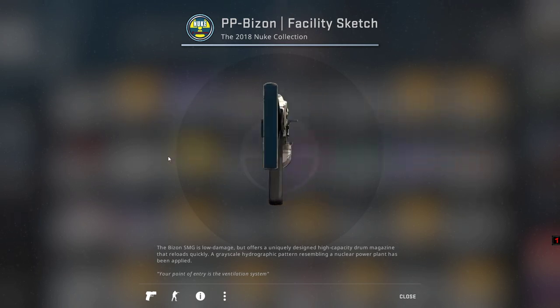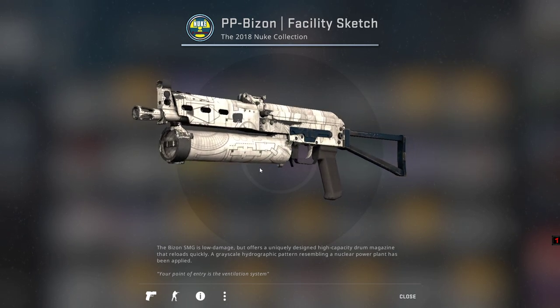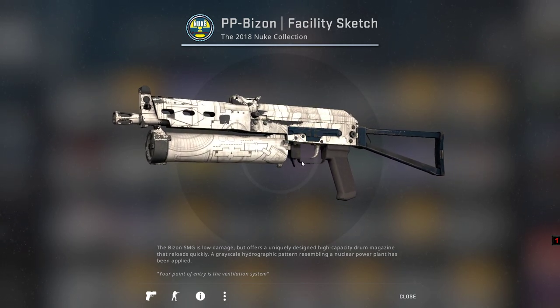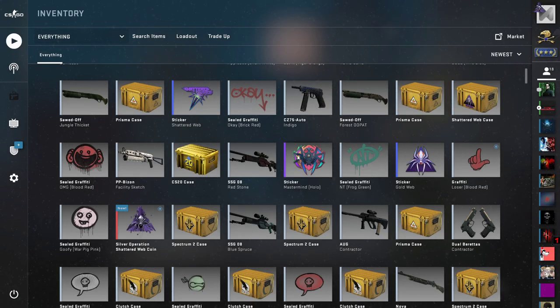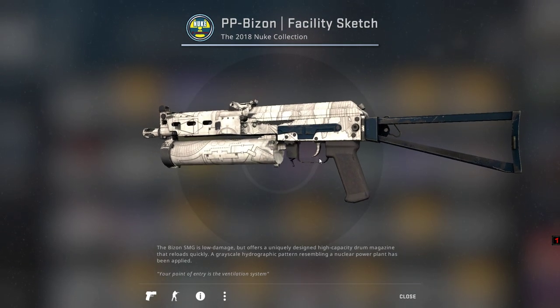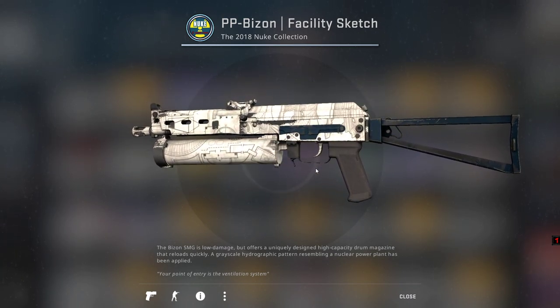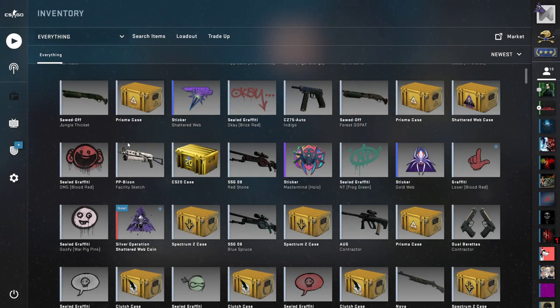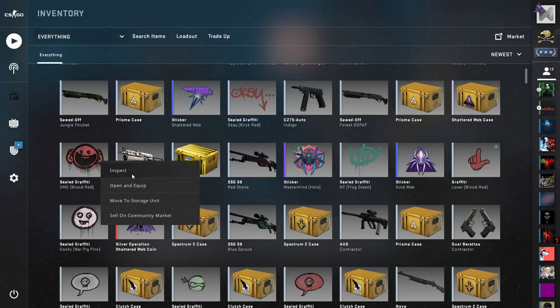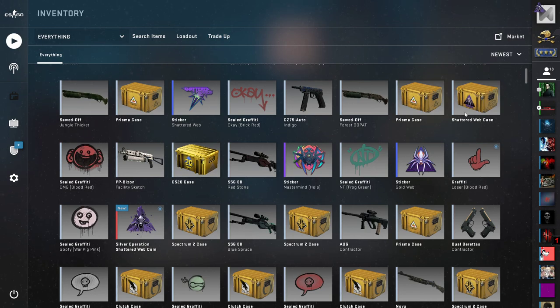A drop that I got is this PP Bizon with the Facility Sketch skin. It is field-tested. I don't think it is so special — it's just a print put on it and that's it. And a sealed graffiti, which is this one with a smiley face.